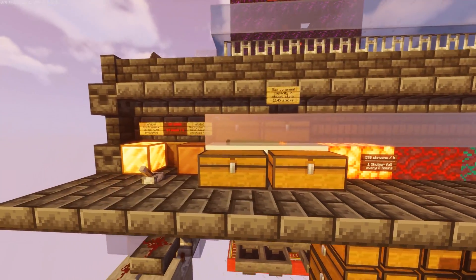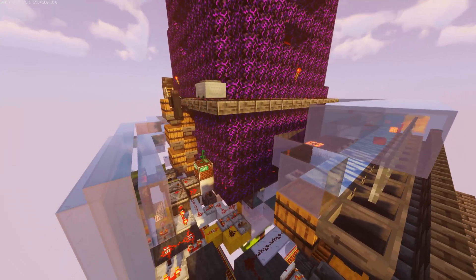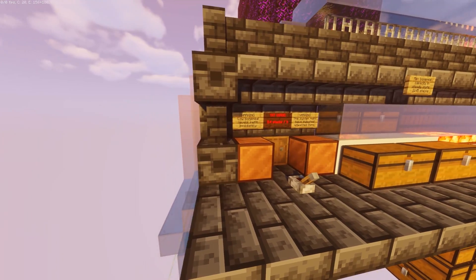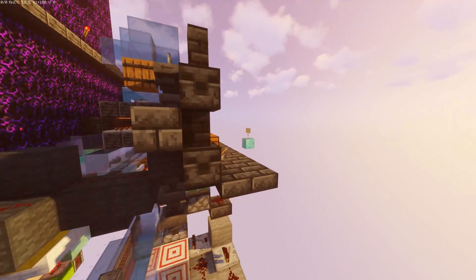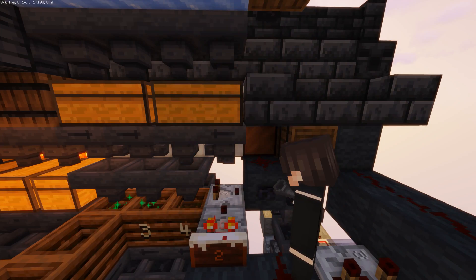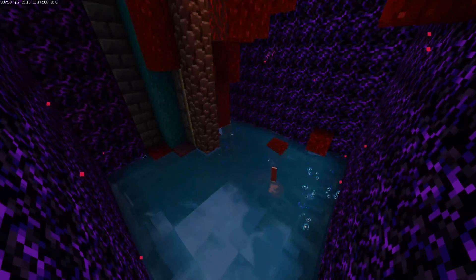Thirdly, if the farm is low on bone meal, this lamp will turn on and a sound alarm will give you information on which side of the farm is low on bone meal. Finally, the clogging warning is given if the farm has ingested unwanted items that cannot be composted, thus telling you to check the hoppers behind the bone meal production section and to maybe recover that netherite armor or tool that you dropped in the farm while working on it, or if you simply died by mistake.